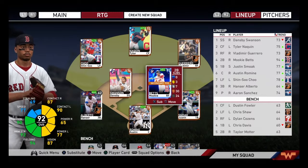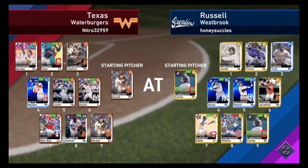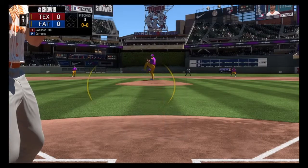Anyways, let's get into the game. We're playing Russell Westbrook — he's got a couple diamonds: Gwynn, Judge, Machado, and Carlos Carrasco on the mound. That's gonna be kind of difficult to deal with. We do have Derek Rodriguez starting. I actually had to play a ranked game because I couldn't find anyone in casual. Doesn't seem like I can get a home game lately.